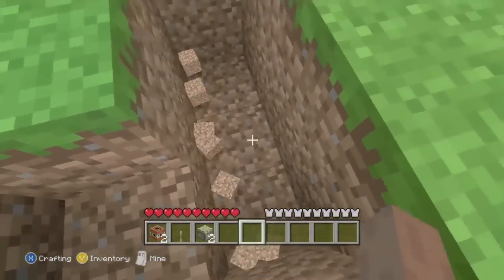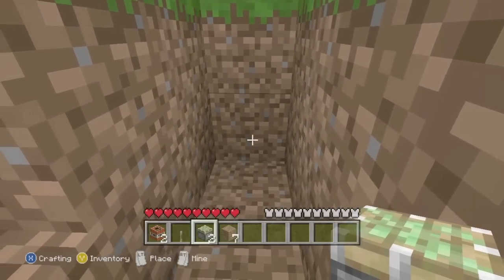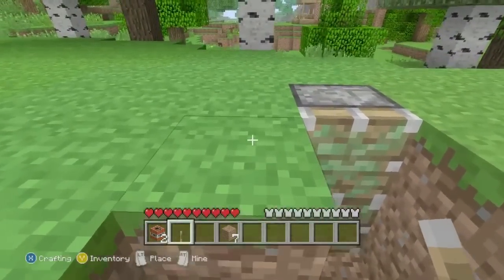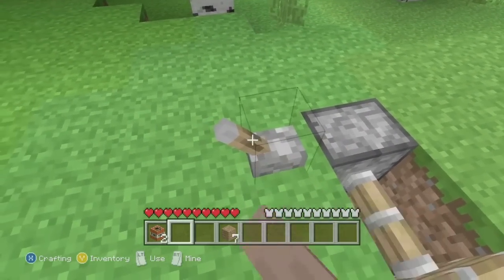You are then going to drop into it and you're going to stack two sticky pistons one on top of the other. You are then going to climb out and place your lever next to the sticky pistons. I recommend hitting it just to be sure it works.